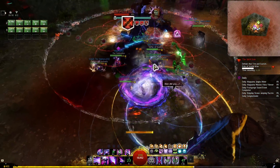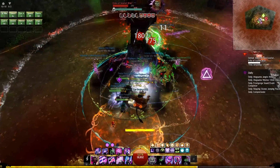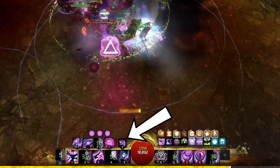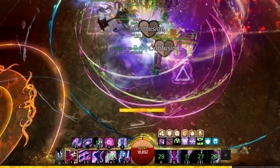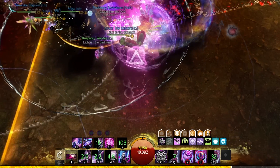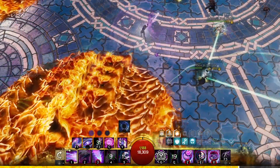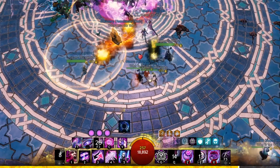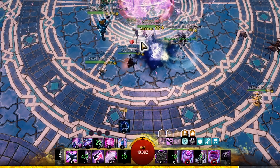If you thought this wasn't that complicated, then good, because now is when the hard part begins. Chronomancers have access to a 5th shatter — the continuum split. Using this skill enters you into a space-time continuum where any skill you use during the duration, which gets longer the more clones you shatter, will be returned to your original cooldown status. So you want to use a big combo of skills in your continuum rift and then leave and use all of those skills all over again for a huge burst.